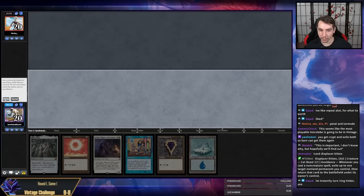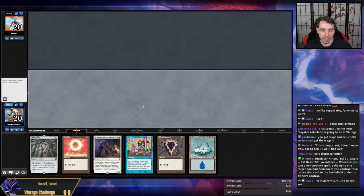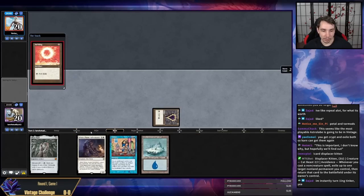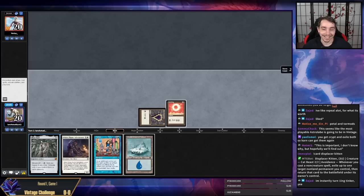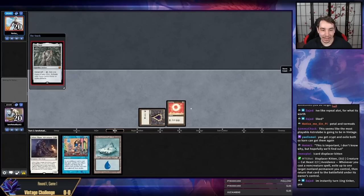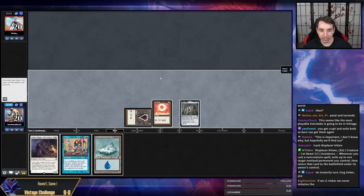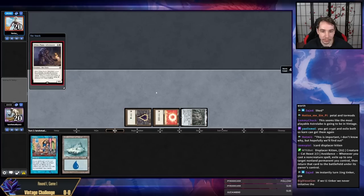I think going for turn one Tinker is just better than having more Initiative value. Actually, I'm wrong here — if I Tinker and it gets countered, we can't play our second card. So I'm actually going to play the White Plume Adventurer instead.